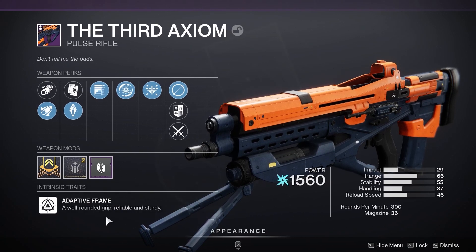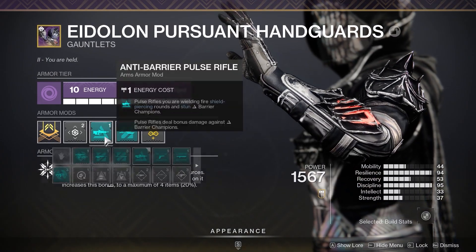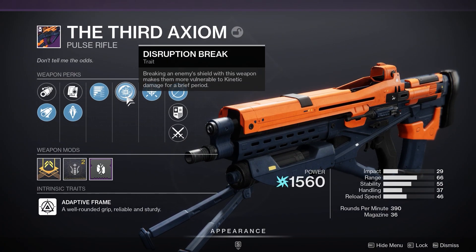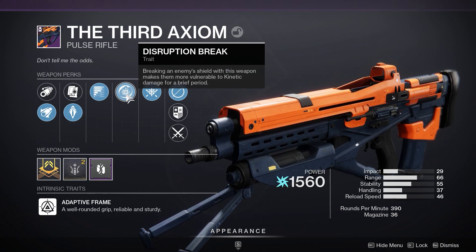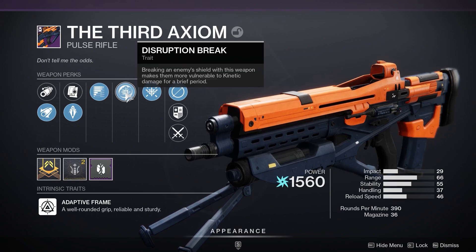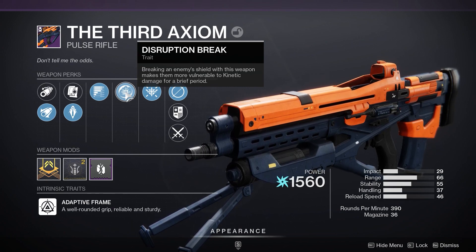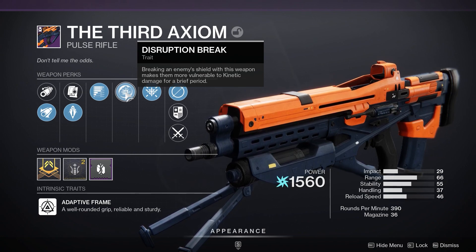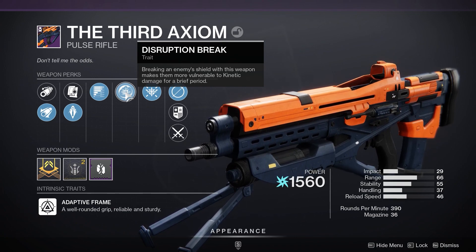This pulse rifle is one you want to be trying to get this season, purely because it is anti-barrier pulse rifle this season. The perk Disruption Break means breaking an enemy shield with this weapon makes them more vulnerable to kinetic damage for a brief period. This season it is anti-barrier pulse, and the good thing is it works against anti-barrier champions.